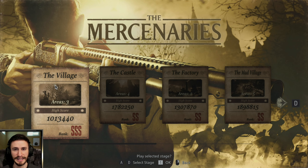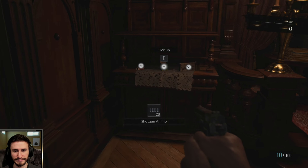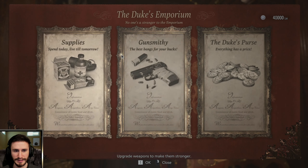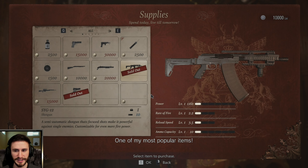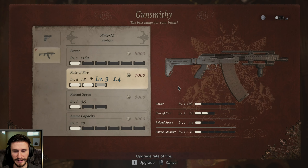Hey guys, I'm going to show you how to get Triple S on the village. Here we go. So you want to buy the SYG — really good rate of fire.